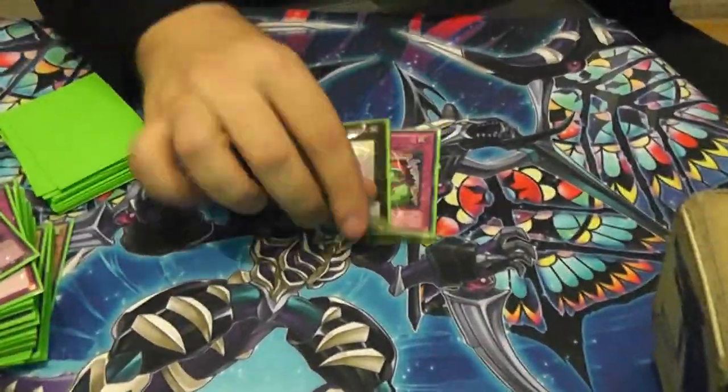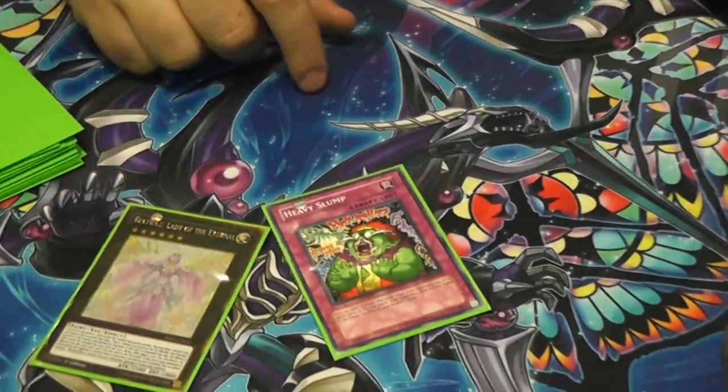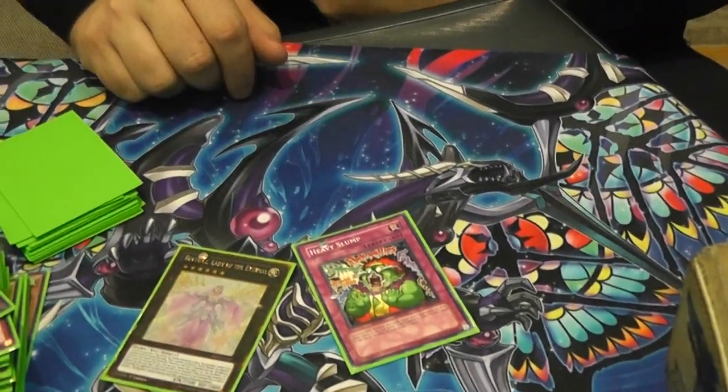So this is pretty much the only one I go first. I do side Beatrice and Epi Slop — if you guys already know, I add this deck to my hand and my opponent starts with 2 cards.